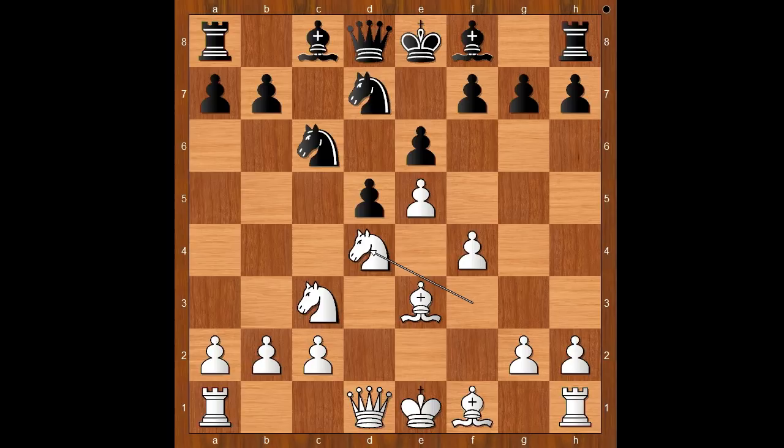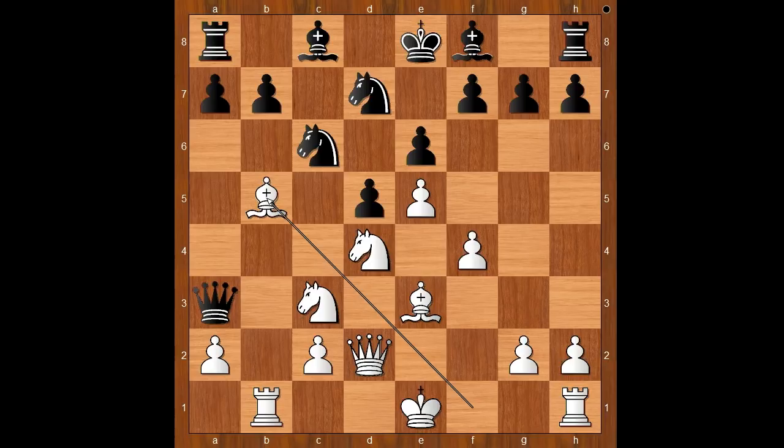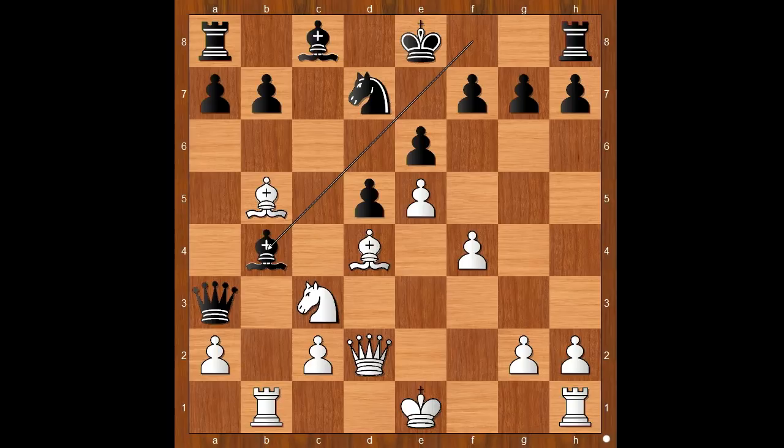c takes on d4, knight takes on d4, queen to b6 going after the pawn on b2, queen to d2, queen grabs the pawn on b2 — taking the poisoned pawn. Rook to b1, queen to a3, bishop to b5, knight takes on d4, bishop takes on d4, bishop to b4 pinning the knight — all this has been seen many times before.